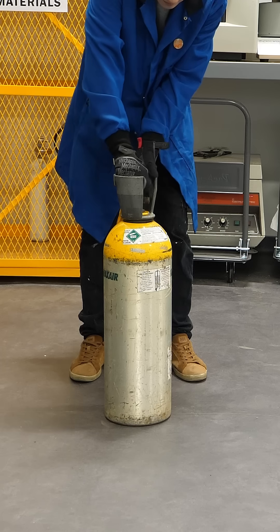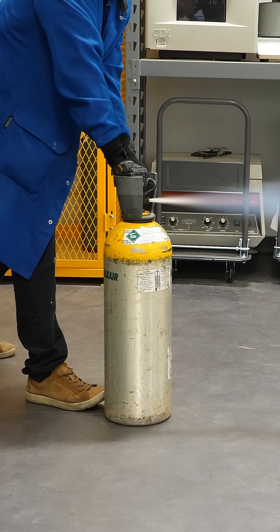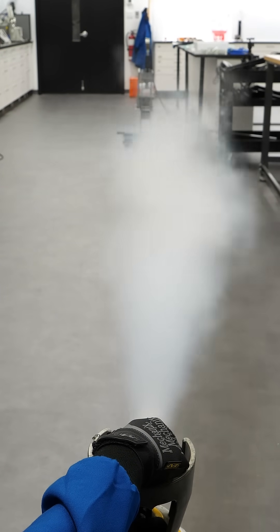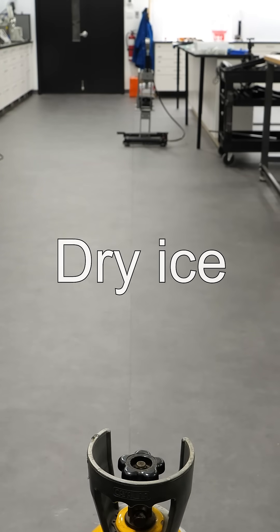Today I've decided to make some dry ice, and to do that I need a tank filled with CO2. In the tank, all the CO2 is a liquid, but if I open the valve and have it rush out, it instantly turns back into a gas. A small amount of it though will also turn into solid CO2, also known as dry ice.